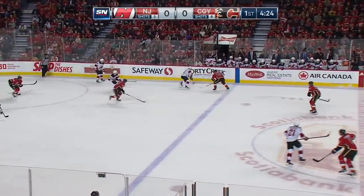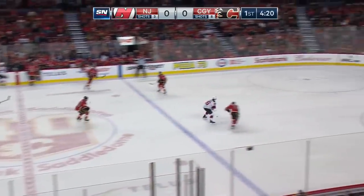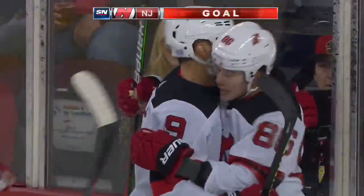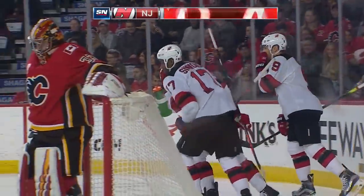The Devils are able to recover as Taylor Hall backs away from Breeder, who heads to the bench. Hall's trying to spring Jack Hughes. Here's Hughes — right in — scores! A beauty for Jack Hughes on a setup from Taylor Hall, and the Devils take a 1-0 lead.